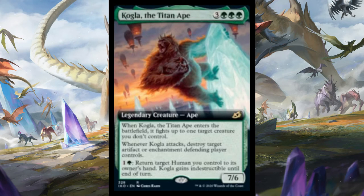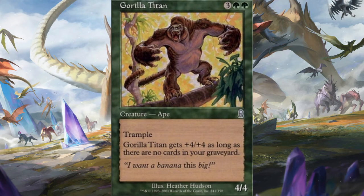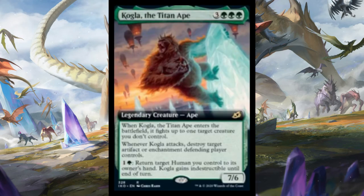Next up we have Kogla, the Titan Ape - obviously a King Kong reference. Kogla is a six-mana 7/6 that fights something when it comes into play. When it attacks, you get to kill an artifact or enchantment, and you can pay two mana to return a human specifically to give it indestructible. Unfortunately this card is a big miss for me - it's big sure, but I don't think it's going to fight on the same axis as the degenerate stuff I've been talking about. Kogla's only getting a 1.5 out of 5 from me. For limited, probably 4.5 stars - it's a gigantic monster, you can't beat those.